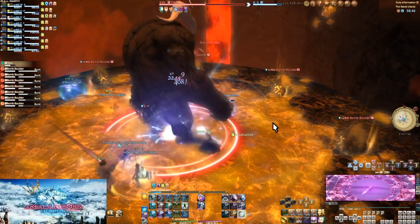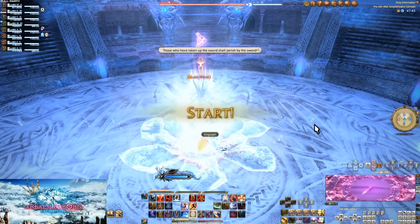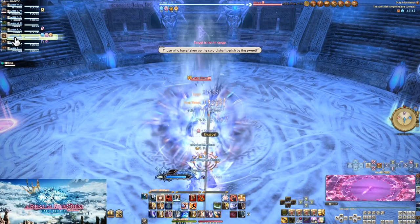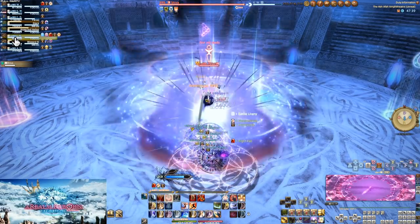Let's take a look at this opener for Shiva Unreal — watch my cursor move across the screen when I go to use Dragon Sight. I manually select my target with my mouse, then quickly hit Tab to retarget the boss. This is another reason why I wanted to emphasize how unconventional my playstyle is.